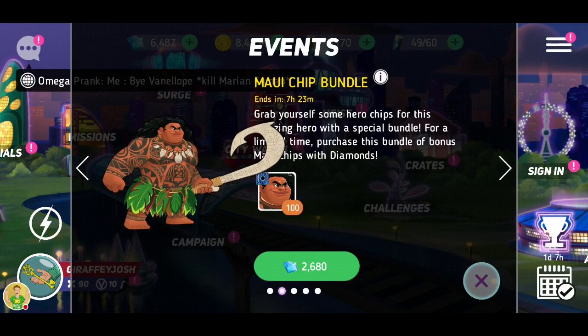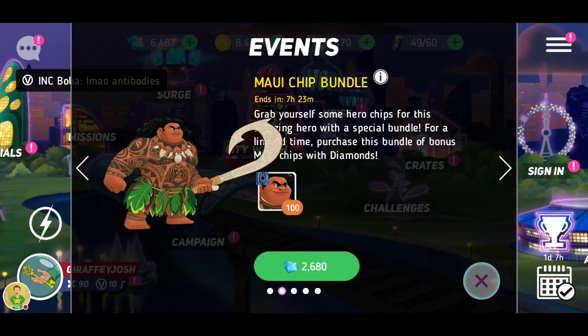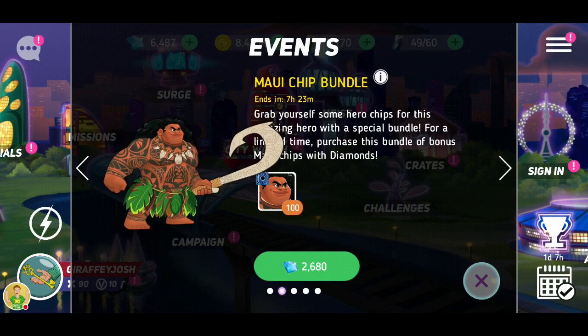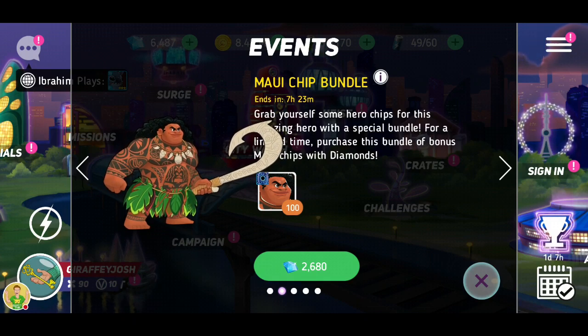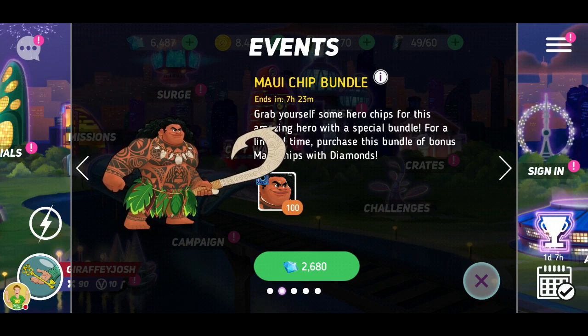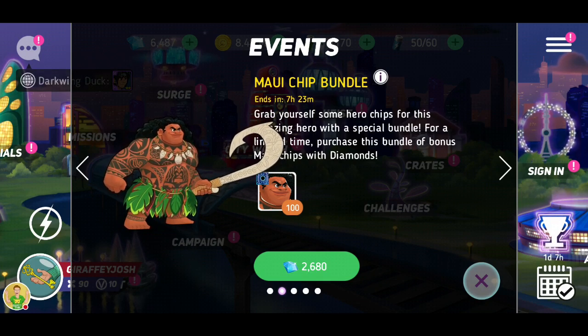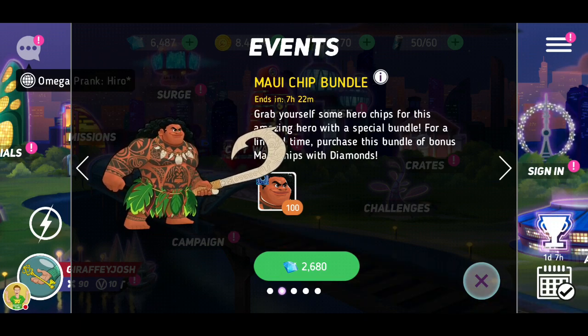We're gonna start on quite a good deal — the Maui chip bundle. Normally all deals which cost diamonds I consider over the ones that cost money, because you need to compare it to the odds of opening crates. That's 3,000 diamonds, basically opening 10 diamond crates — about 400 more diamonds than buying a single diamond crate. If you open a diamond crate there's no way you'd ever get anywhere near a hundred shards for a character, especially one of the newer ones.